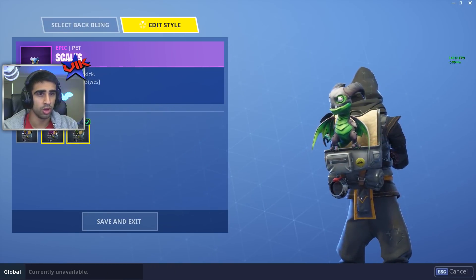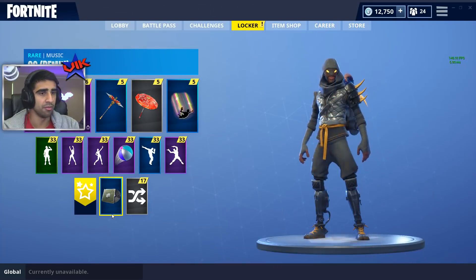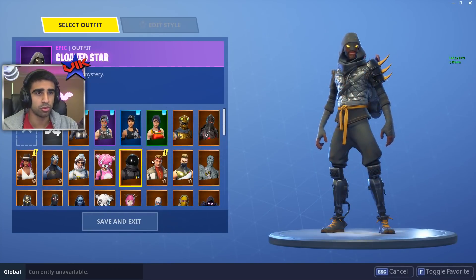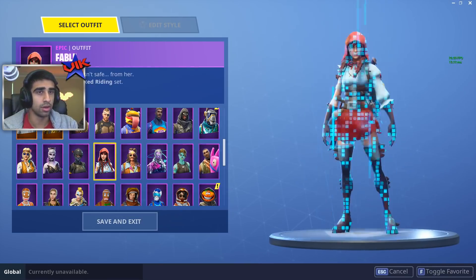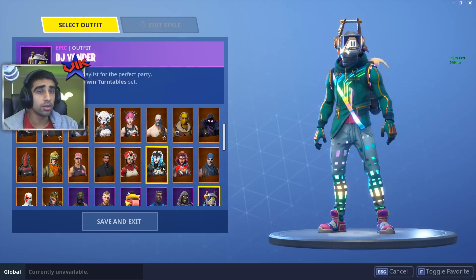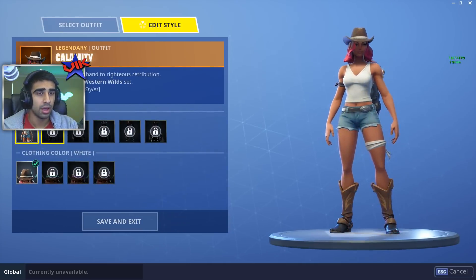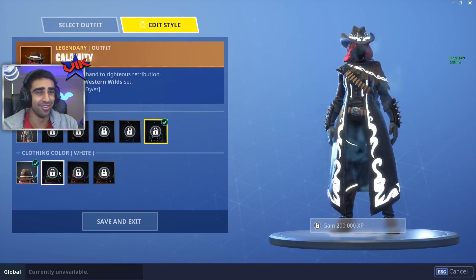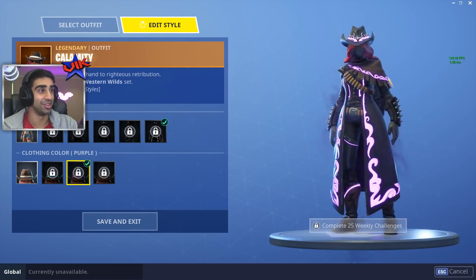We're going to go for the dragon — the dragon's got to be the one you take around with you. Surely. Different styles as well. Let's go for the blue dragon. Let's look at the customisable styles for the new skins while we're here. There's Dust — that's pretty creepy and cool. Fable — Little Red Riding Hood. Nightshade. DJ Yonda — look at the boy right here. And then Calamity — she becomes more badass, she's evil. Different hats, different trims. That's really cool, that's legit legitness.